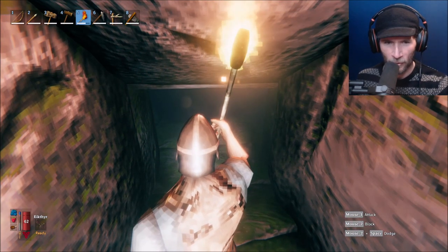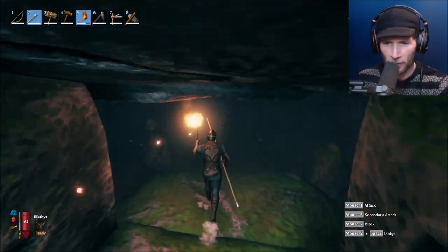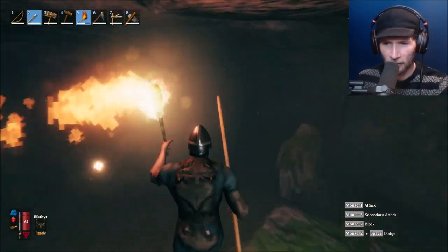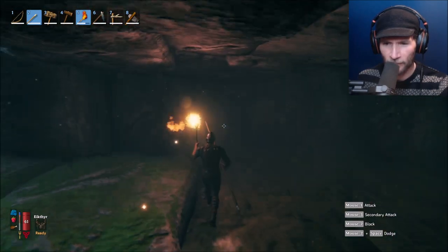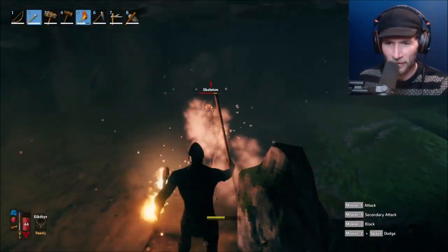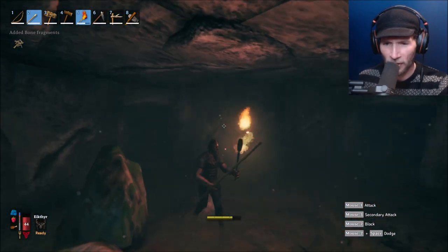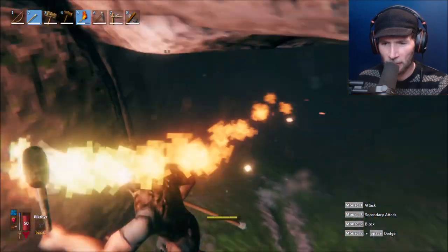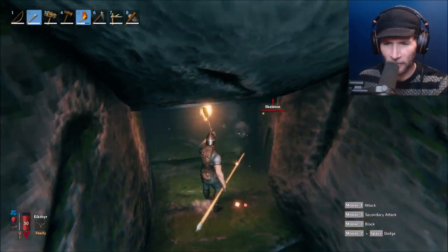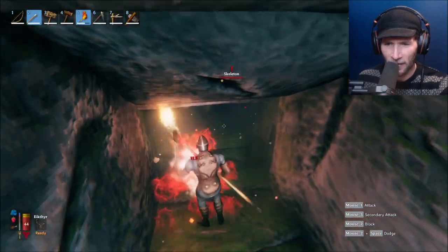How quickly is this torch going to burn out? We could do torch and spear — our spear is our most powerful weapon at the moment. Hello, I'm Kevin Kevinson. Man, this is so hard to see in here. A skeleton trophy — somebody shot me! Jump, Kevin! I can't see anything with the glare. It's another skeleton — come here!